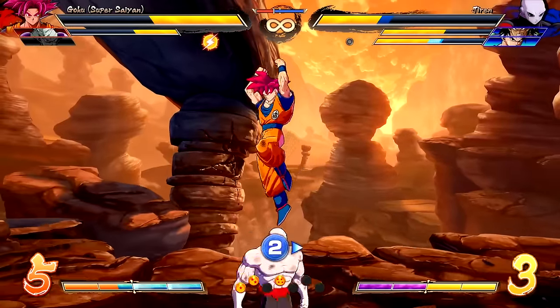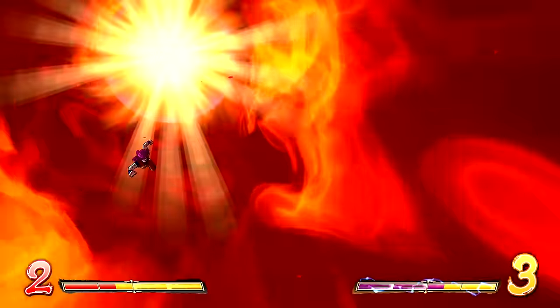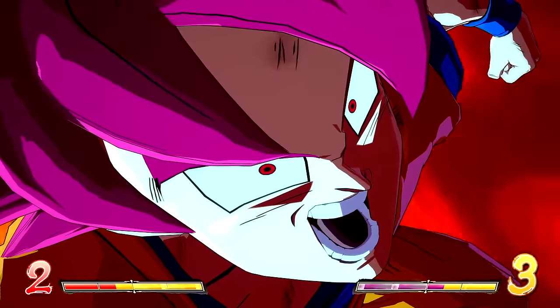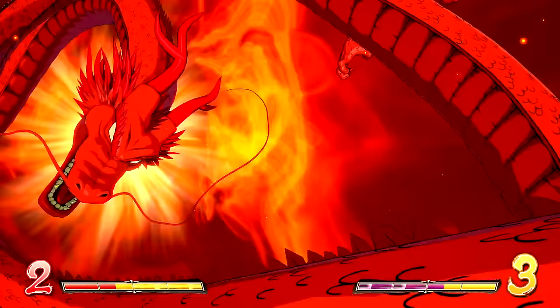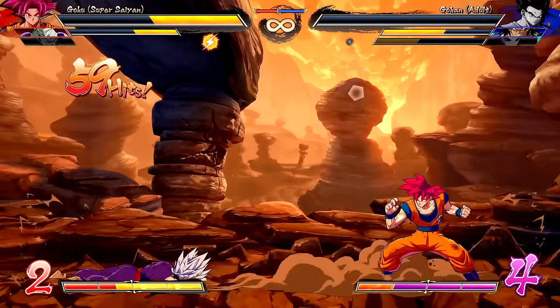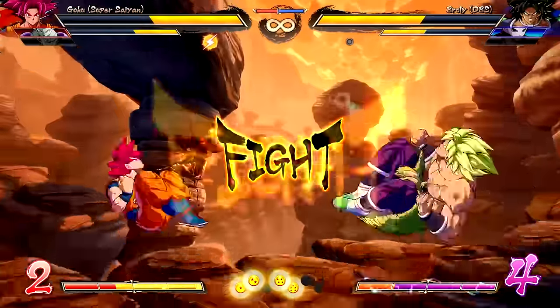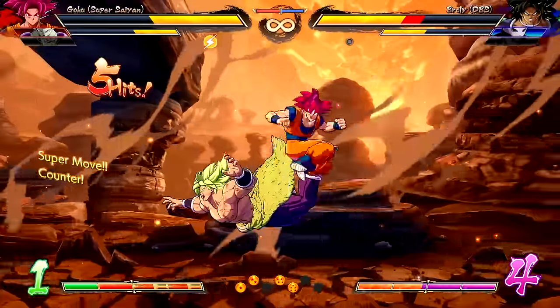I have level 5 ki, so I want to use my level 3. We got him! Let's go! It's 2-2 right now. Goku and Frieza are working together.